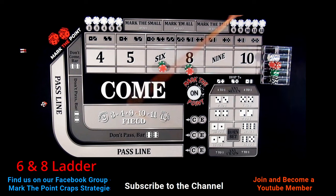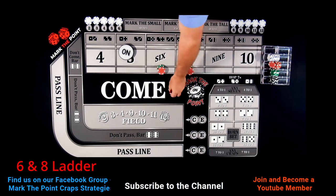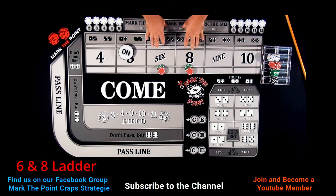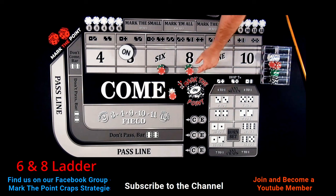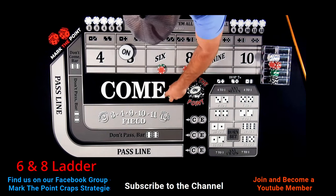A Yo-11, then a 5 — no help. Bets are working. A 6-3-9, then there's an eight — we got our first payment, finally. So you started with a $60 bet, it missed, then went up to $120. Total invested without collecting anything is $180. This first collect pays us $105. We've only collected $105 out of $180, so we are not out of the hand, but we're going to ladder down one — back to a $60 bet.